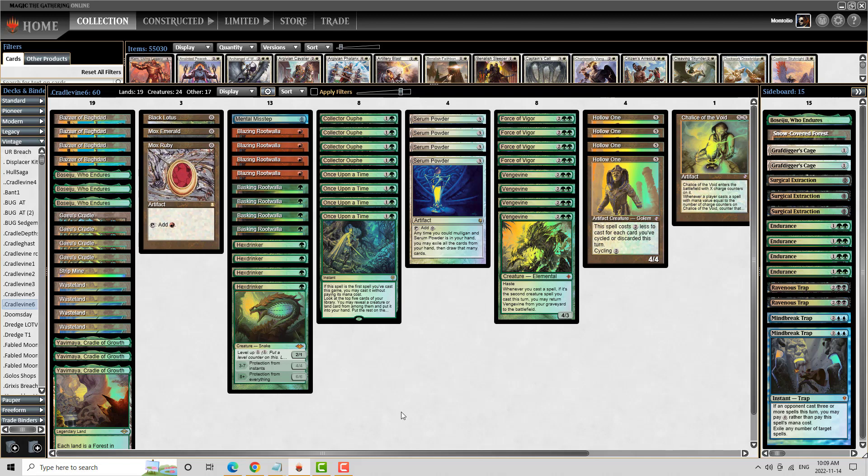When I used to play Bug, Deathrite Shaman was actually decent against Breach because I could sit back and chew away at their graveyard. This deck cannot do that. Against current iterations of Dredge, my experience is Deathrite is not good enough either. That's why I'm running Endurance and Ravenous Trap instead. Ravenous Trap is still an extremely good card against Dredge — it is only good against Dredge, as it's ineffectual against Rootwalla decks. I found I was not favored against Dredge when I had Deathrite Shaman in this deck, so I replaced it with a couple Ravenous Traps.